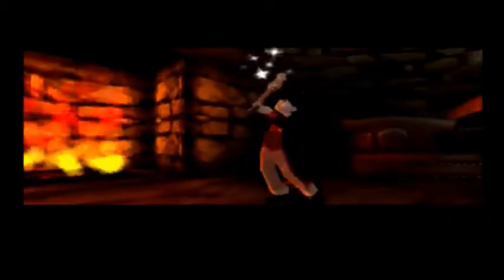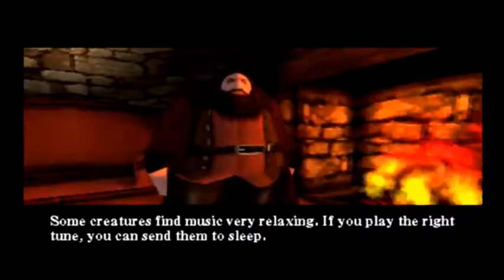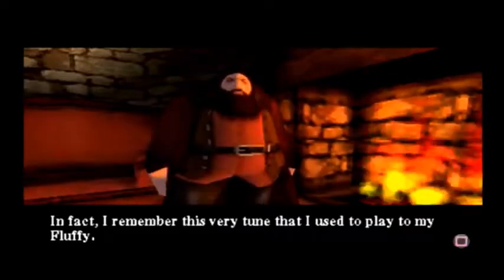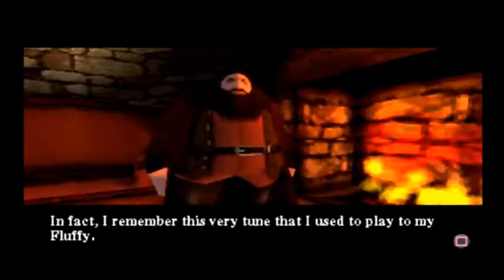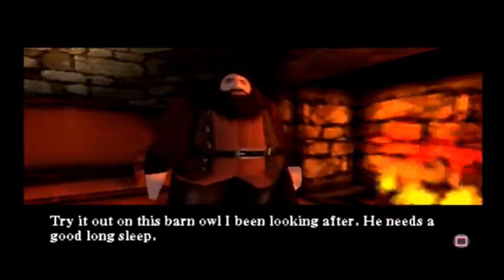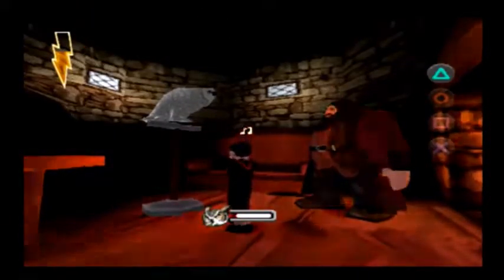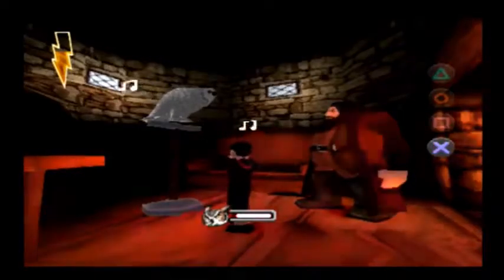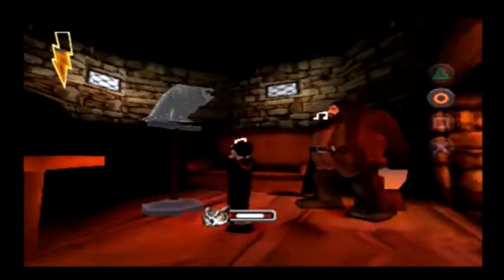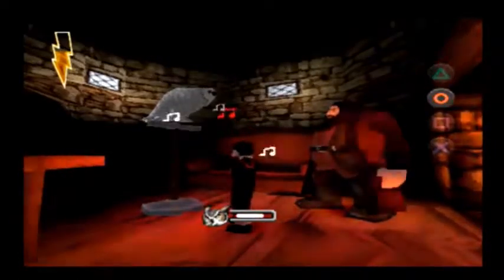Now we're introduced to the magical flute. Some creatures find music very relaxing — if you play the right tune, you can send them to sleep. Actually, the poker flute makes them go away. He needs a good long sleep. More rhythm games — you have to tap the highlighted button until that meter in the middle goes all the way down.